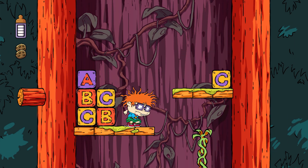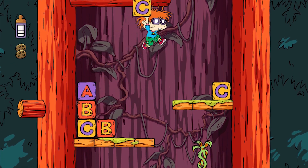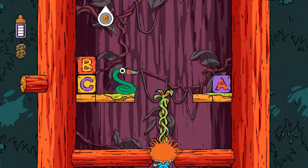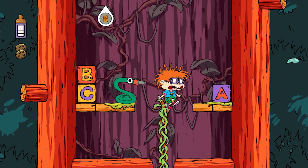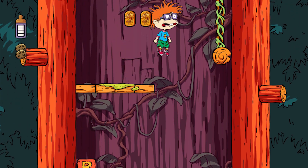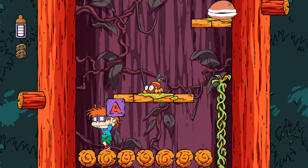First off, let's talk about the visuals. Rugrats: Adventures in Gameland brings back those classic cartoon graphics we all love, with an 8-bit CRT filter for that extra retro feel. The game is a lightweight download at just 863.4 megabytes, and yes, there's a platinum trophy for all you completionists out there.